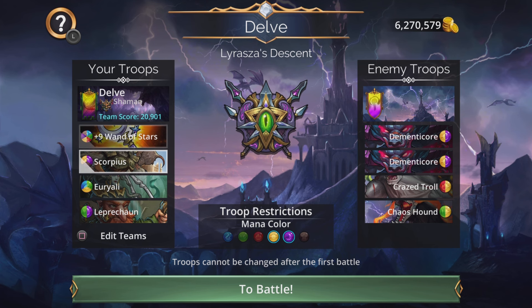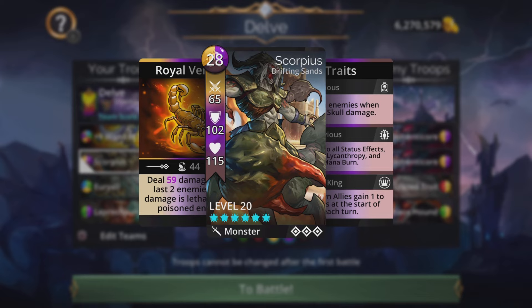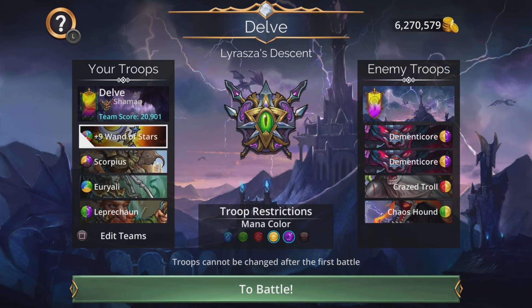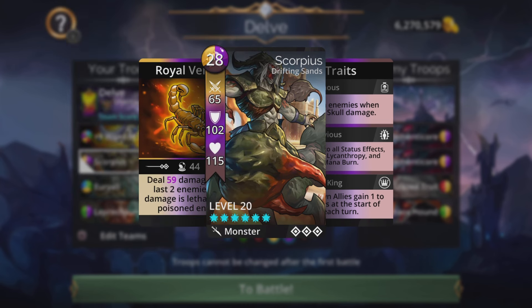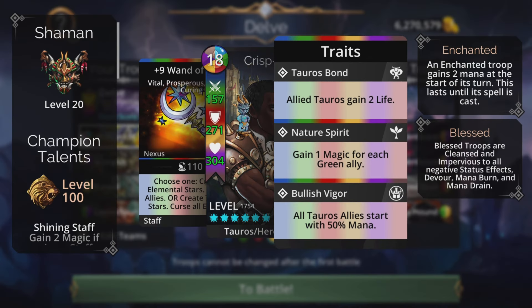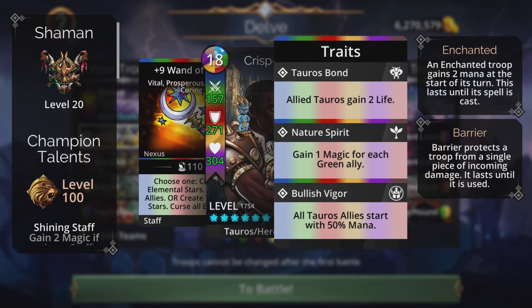I'm using the old meta team of Scorpius and Urali on this team — poisoning enemies and then instant killing them with Scorpius. This is a very potent option in delves, and I don't think enough players are aware that this team is possible here.